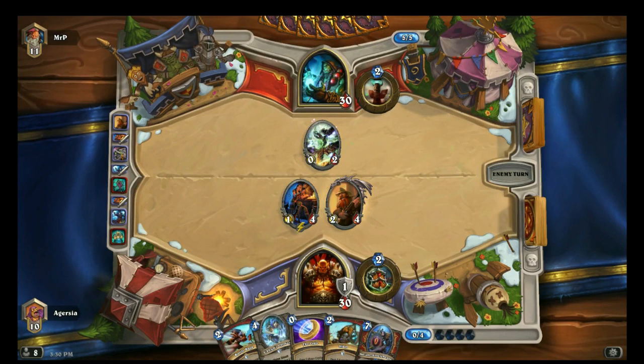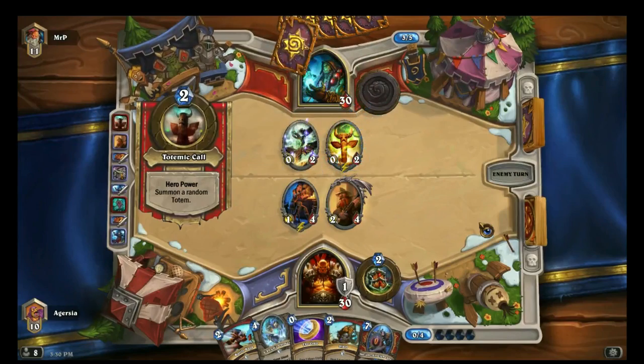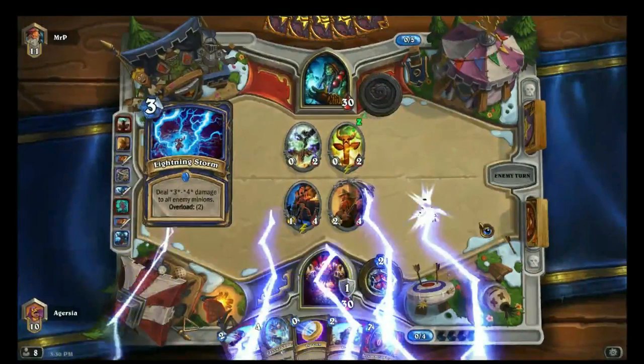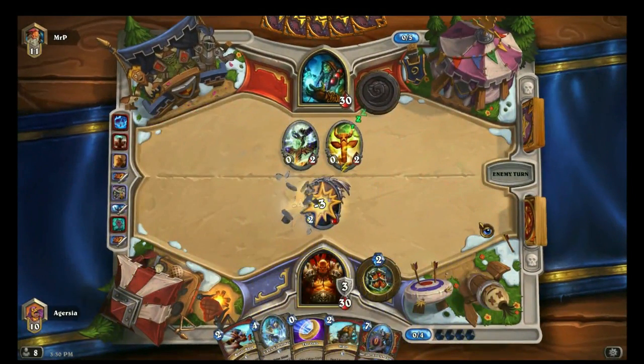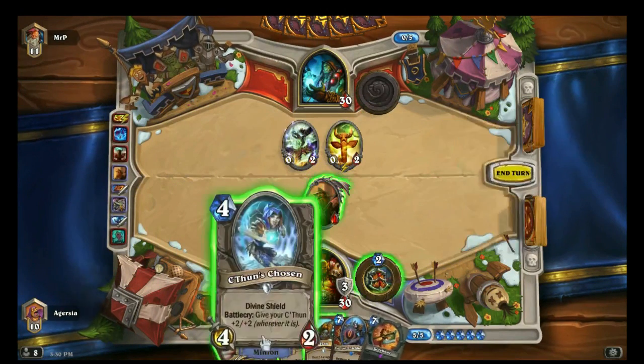There are a few big minions in this deck. C'Thun is of course the huge one, which you can buff over and over again — that's why Bran is in this deck, you can double up the +2/+2. And for the 7-mana guy you see in my hand, it's another one of the new cards: if your C'Thun is already at 10 attack when you summon that minion, you get 10 armor. I'm going to use Bran with that in this match and get 20 armor, so that's pretty sick.